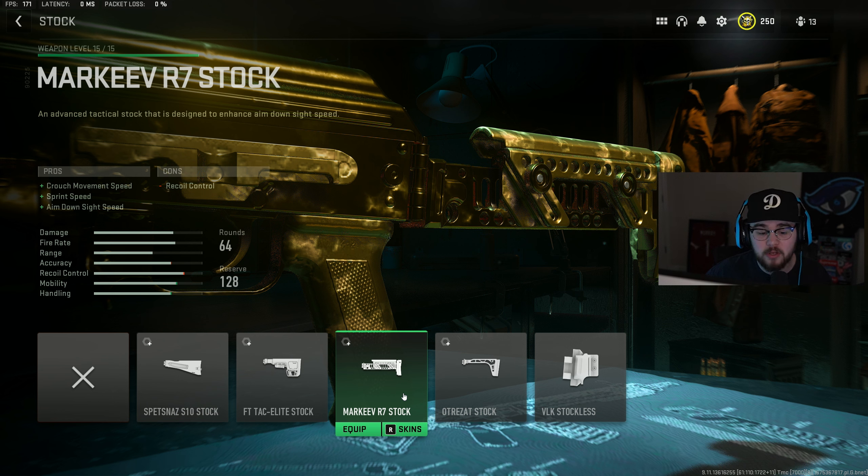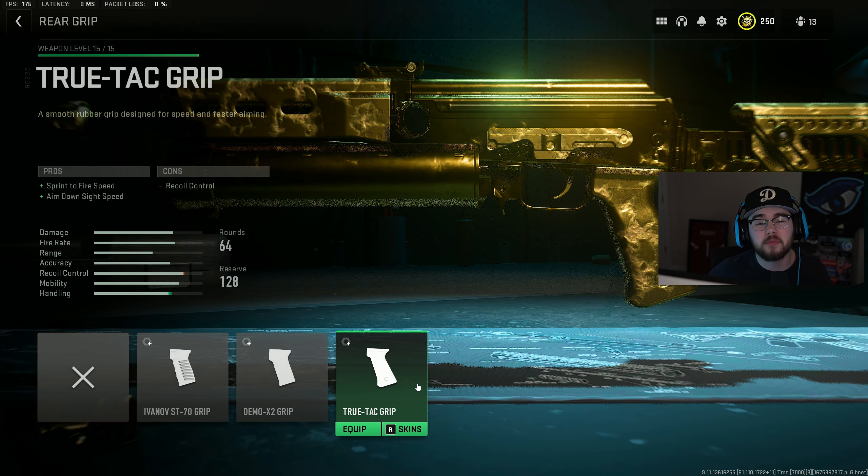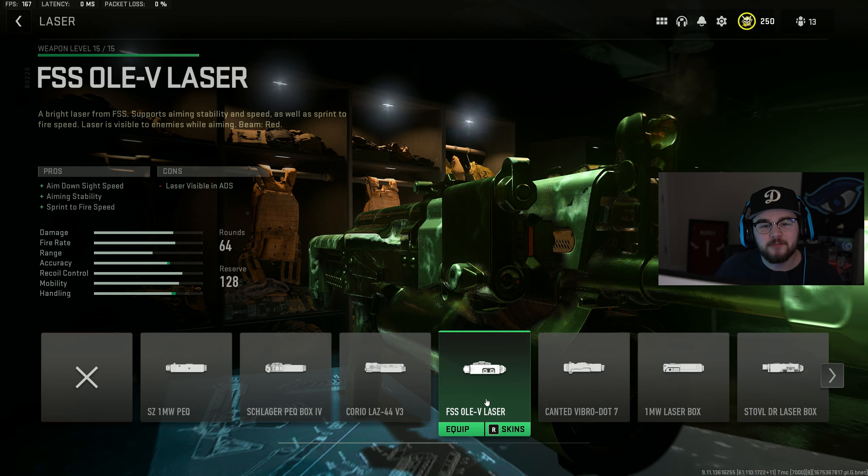Just like the Vaznev 9K, I have the Markeev R7 stock giving you crouch movement speed, ADS speed, and sprint speed. For the rear grip I went with the True-Tac Grip again giving you more ADS speed and sprint-to-fire speed. For the last attachment I have the FSS OLED laser giving you ADS speed, aiming stability, and sprint-to-fire speed.